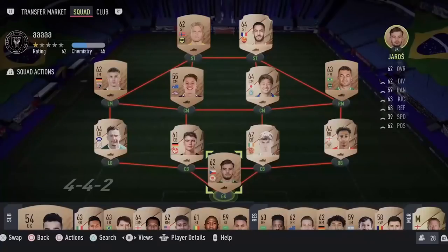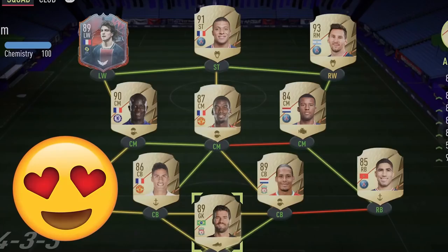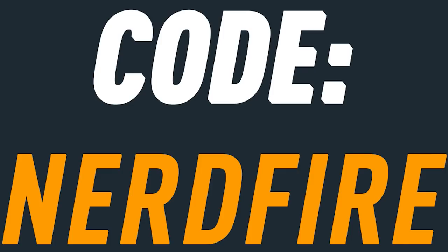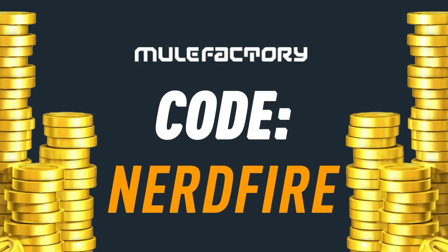Okay, so FIFA Hero pre-order packs — let's open a load of these up and see what we can get. If you want to kick-start your FIFA 22 team with a bang, head over to movefactory.com for the cheapest, safest, and most reliable coins. Use the code NerdFire at checkout for five percent off your order and boost your team right now.